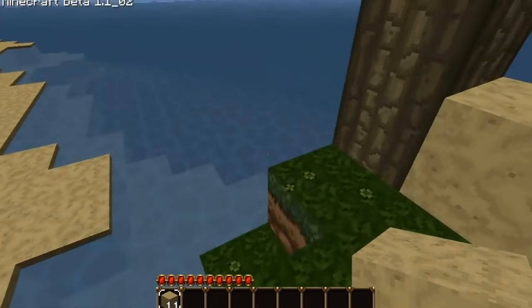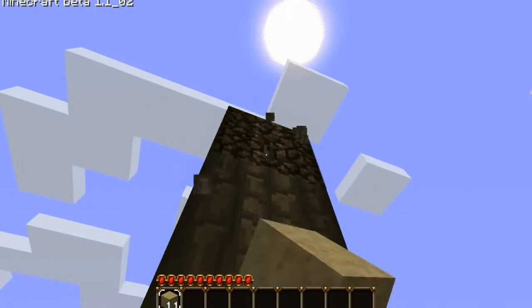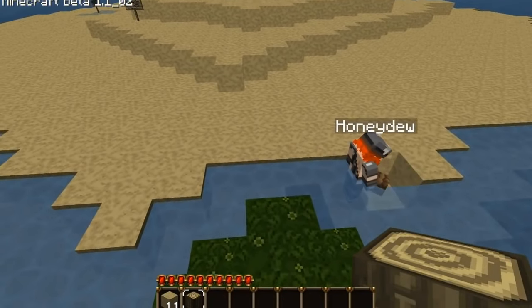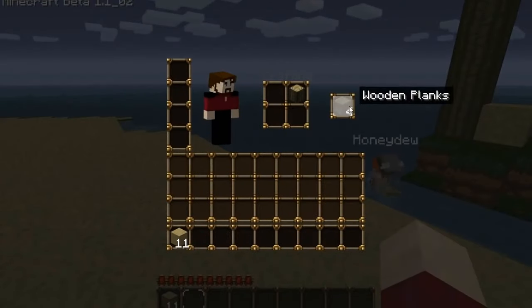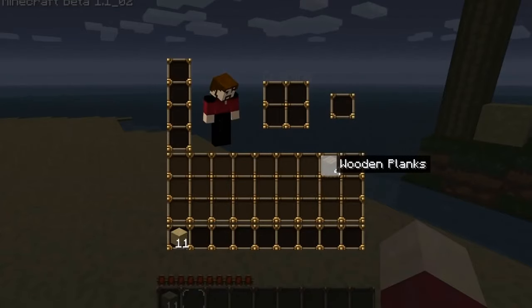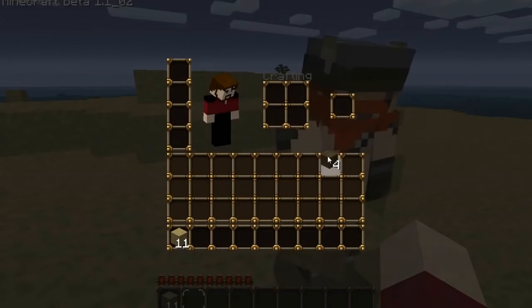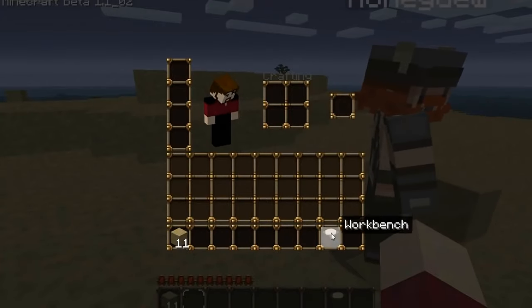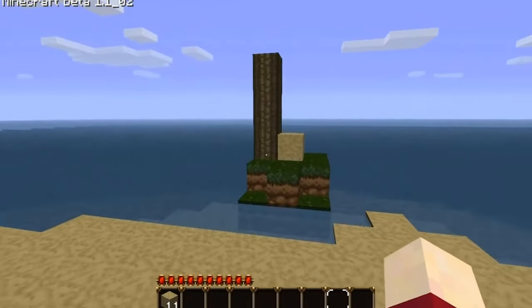We're going to have to take one of these bits of wood as a minimum. We're going to have to make this bit of wood into wooden planks. I've installed a texture pack, if you might have noticed. So I've got four wooden planks. That means I can make a crafting table — the issue is that you need to make a crafting table. And that's it, that's all of the wood gone.